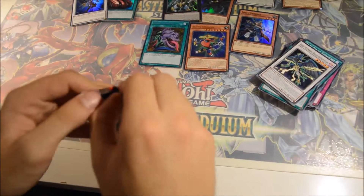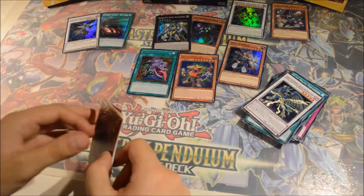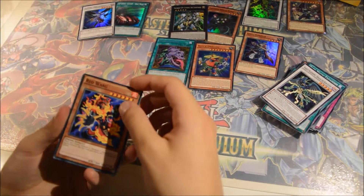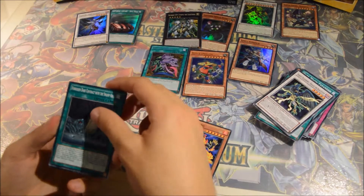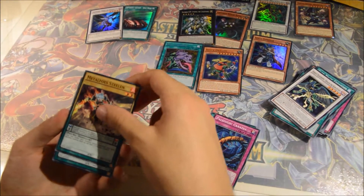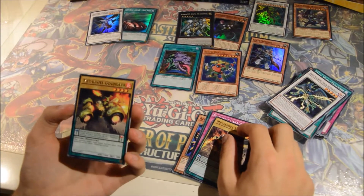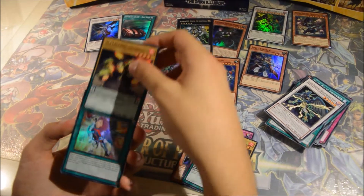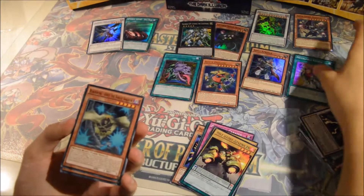Last pack. Usually get one high rarity card each special edition, but let's see what we can get. Red Warg, Forbidden Dark Contract with the Swamp King, Paleozoic, Metal Foes Steelen, Metal Foes Gold Driver — okay. Pretty good rare, and Metal Foes Fusion. I already had a playset of those.